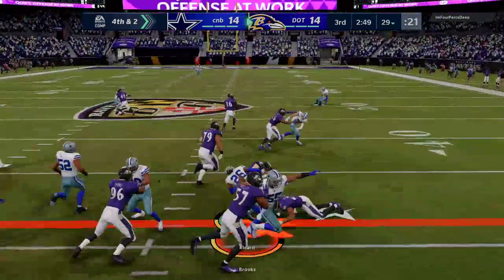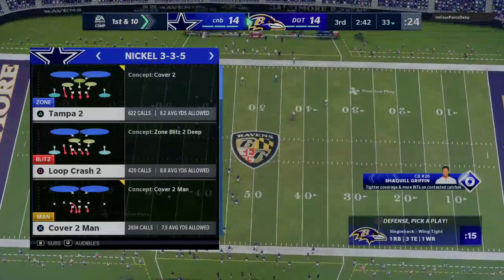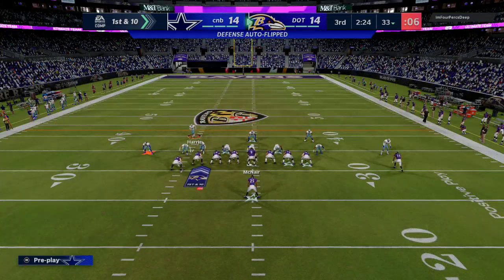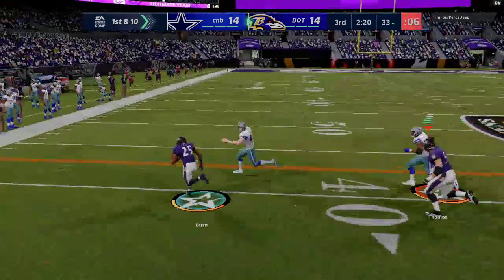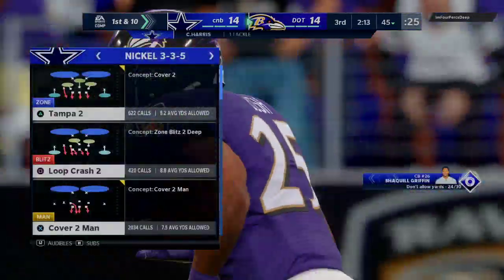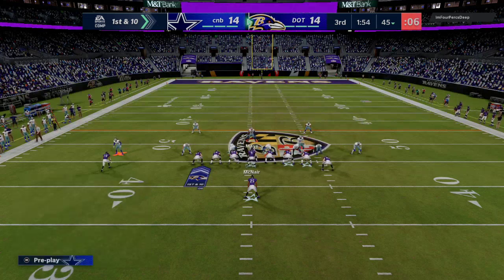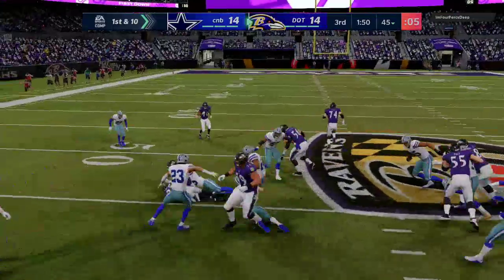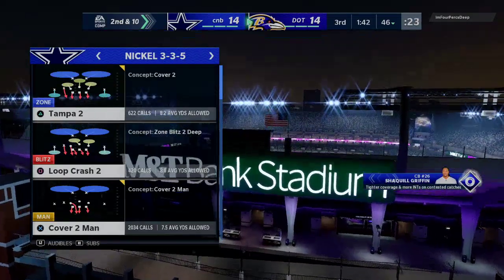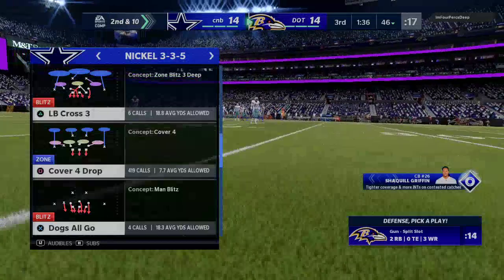Deion Sanders going to take that, I'm sure — another interception. The defense has just been clamped. Offense has been kind of back and forth. Hopefully in the second half we can put this game away. He's going to go with the fullback fake — I kind of knew he was going to do that. I shouldn't have come out for punt return; I should have come out for punt block. It looks like because he can't throw, he's going to resort to running the ball. He's averaging about three and a half per carry.